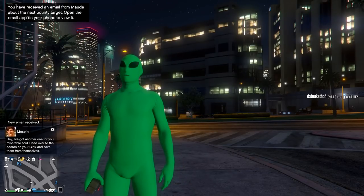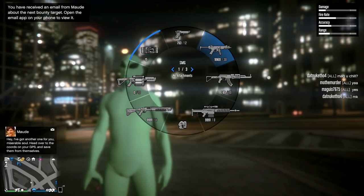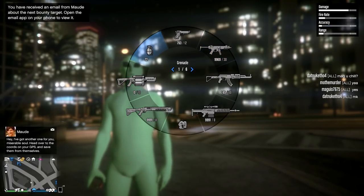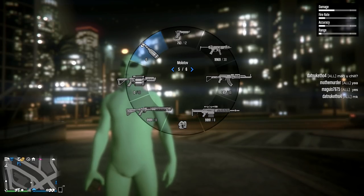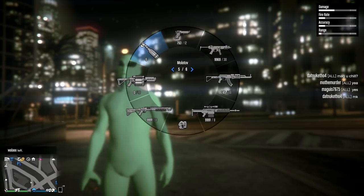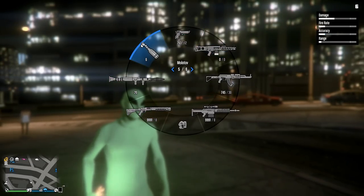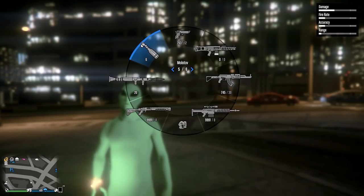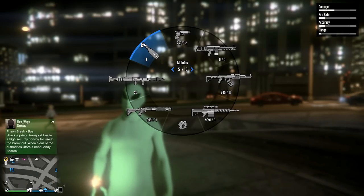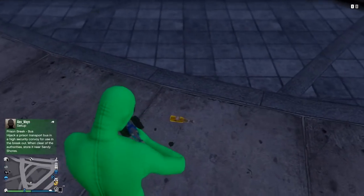This is really simple to do. You do need to start off with actually having whatever weapon you want to duplicate. I'm going to show you with the throwables — the molotovs — so you can see. At the moment I only have six. What I'm going to do is in the weapon wheel tab, hover over it and hit Y. I don't know what this is on keyboard, but on PlayStation and Xbox it's Y or Triangle, and that'll drop it on the ground.